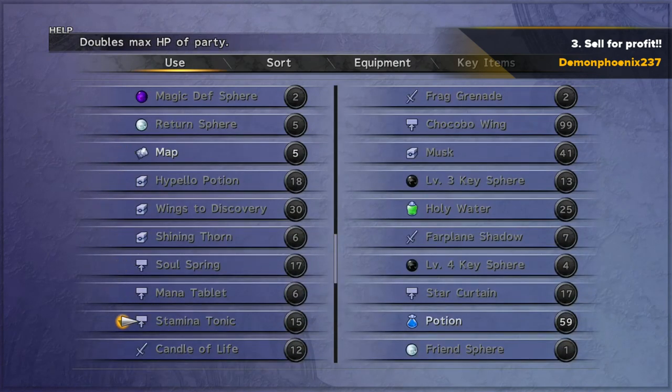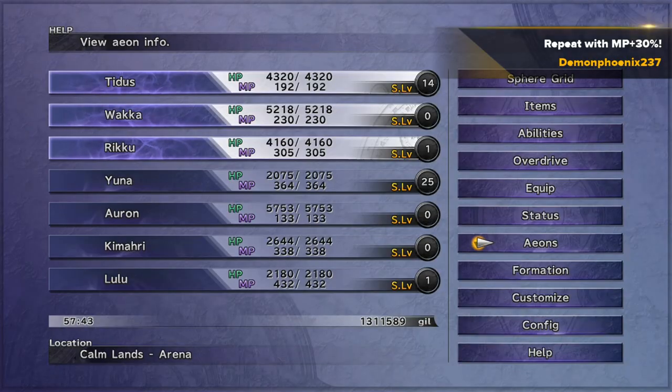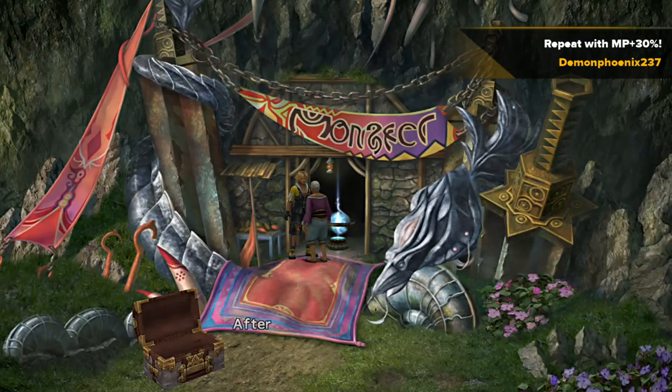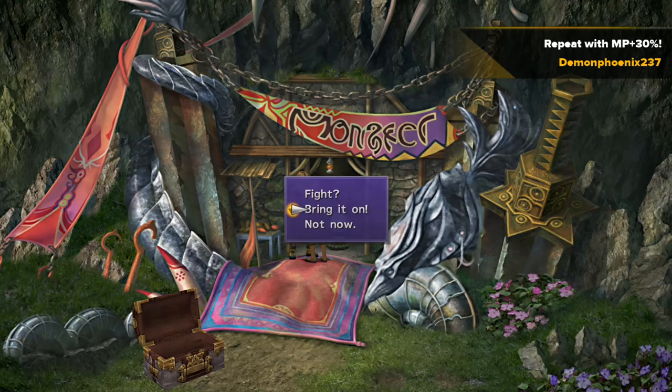You can also capture enough of each insect to unlock the arena creation for the insect, and the reward for that is 60 mana tonics. Then you can do the exact same thing using those 60 mana tonics, but doing it with MP plus 30%. So you go to Kilika, customise the armours with MP plus 30%, and sell them all as well for another cool 1.9 million gil.